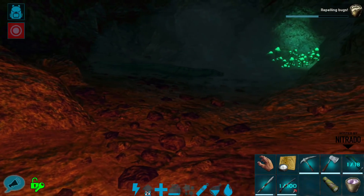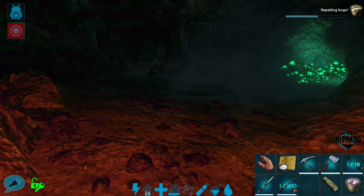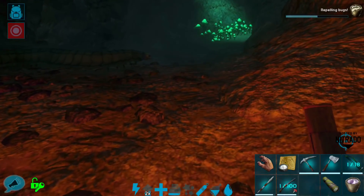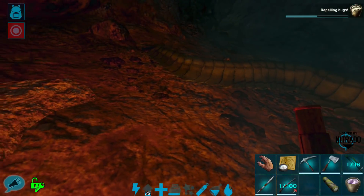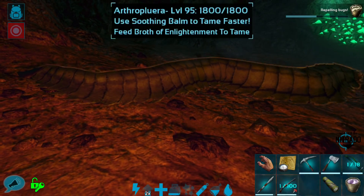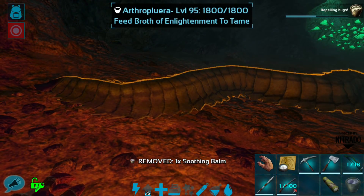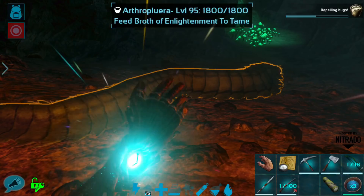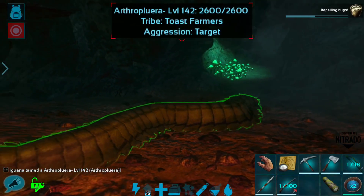Okay guys, so we are back. There is an Arthropleura right here — oh my gosh, it's a little terrifying. It is a level 95, which is not bad. I am repelling bugs. We've used a soothing balm. Oh my gosh, this is super nerve-wracking. Arthropleura probably scare me more than anything else. We did it — okay!